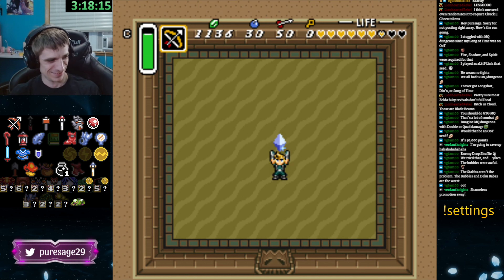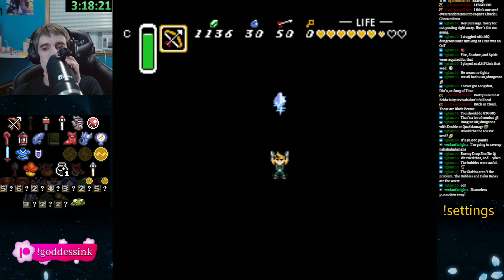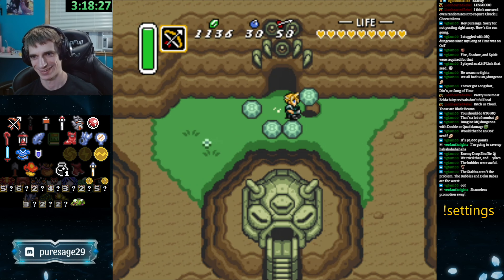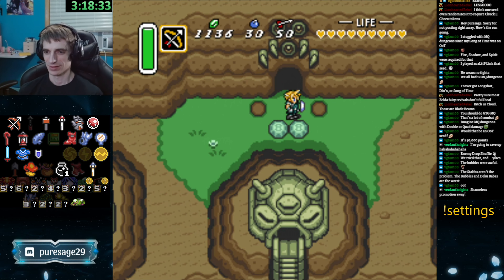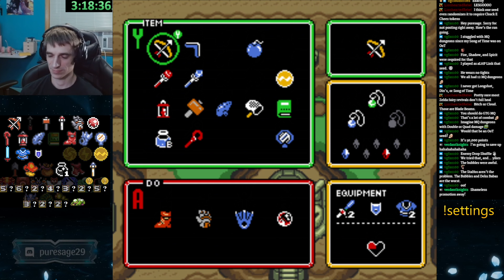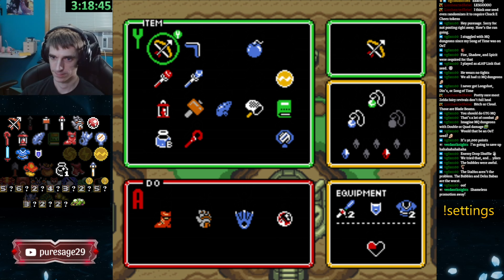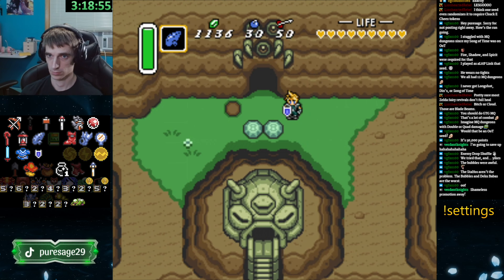It gave you the silver arrows way too early — that was like, what, the second dungeon? So it was also crystal 5, so you got one of the two crystals you need for the super bomb. And now you have the Titan's Mitt, so we can get the check by the witch. We can do the waterfall and we can do Zora's domain, which is four items total minus 500 rupees.